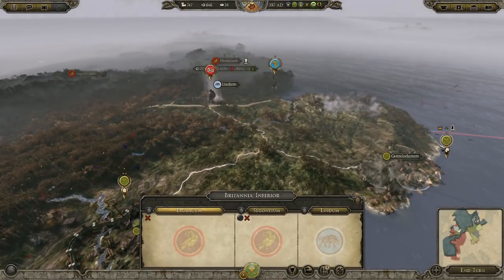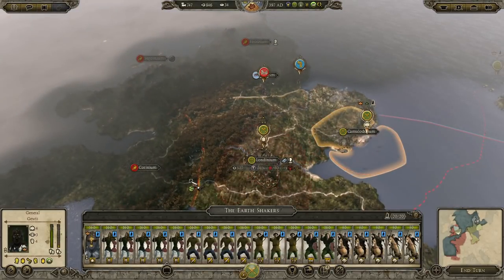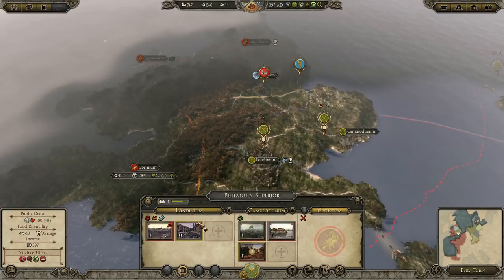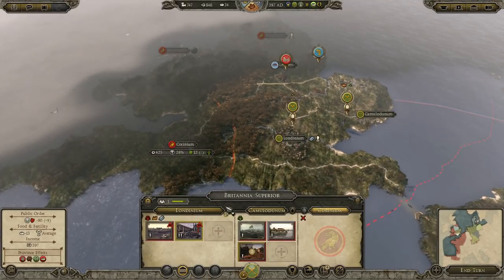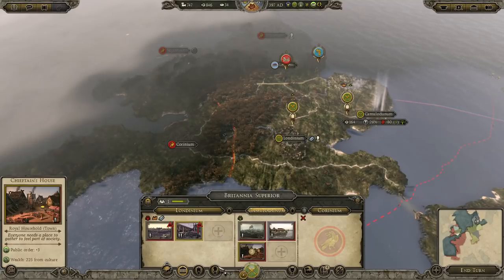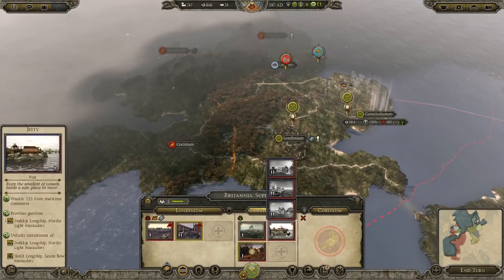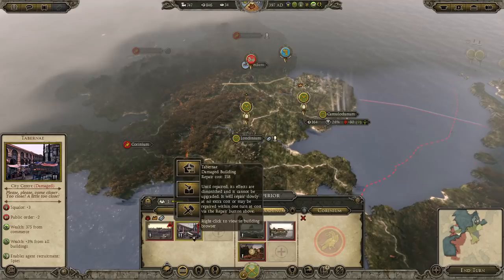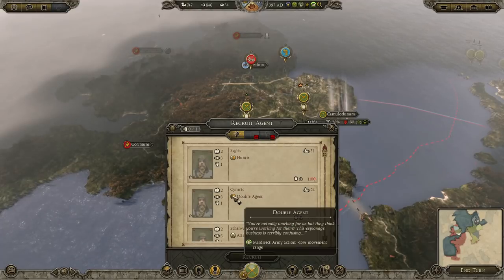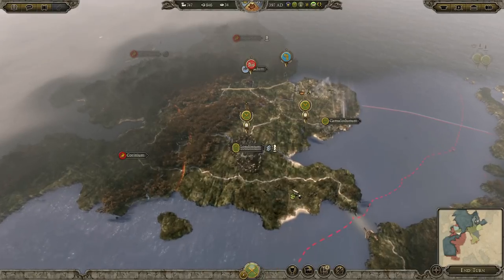Our forces are here - there are rebels up here and that's been taken. Seeing as that province is quite happy, we should send these guys over and attack Corinium to take the whole of Britannia Superior under our control. That's getting loads of growth - we can already get a spy. Oh cool, we can still get spies even though it's not our building - it's the Roman building that was left behind and it's not repaired. I can actually get a spy if I want - that'd be useful.